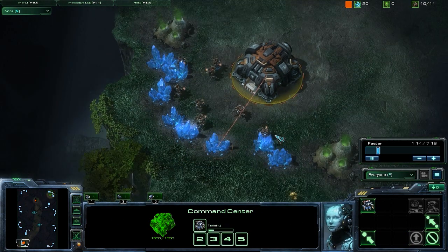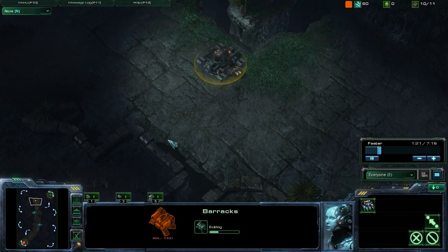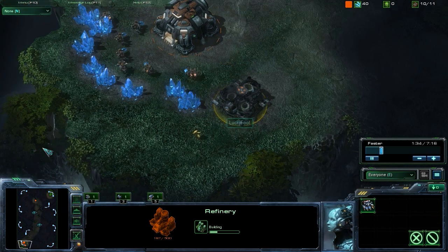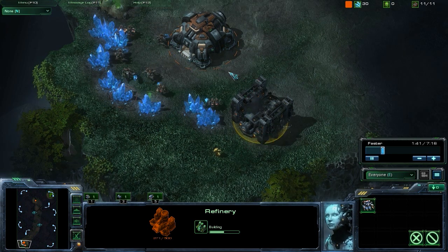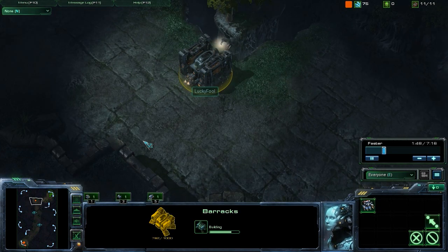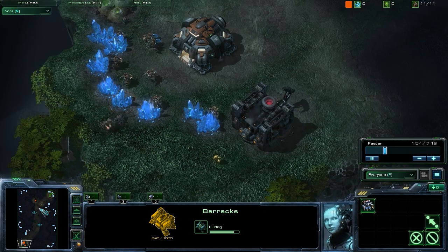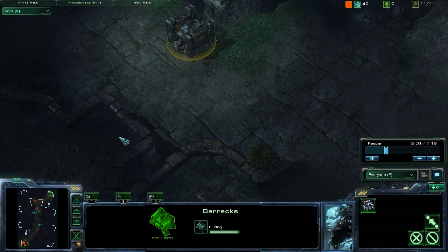Taking a look at the build order: we start off by building SCVs, and that first SCV that comes out we're going to send straight to our opponent's base — or just outside of it — to create our first Proxy Barracks, which goes up at 9th Supply. Once we get our first 75 Minerals, we drop our first Refinery, and once that comes up we saturate it with SCVs. Once the Barracks is done building, we should have enough Vespene to go ahead and create a Tech Lab on it. With the Tech Lab up, we start pumping out Marauders and researching the Concussive Shell upgrade.